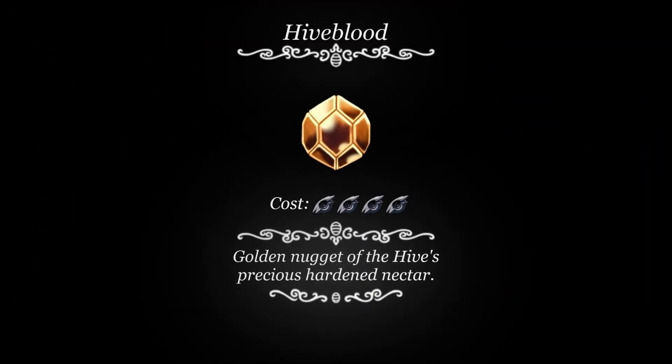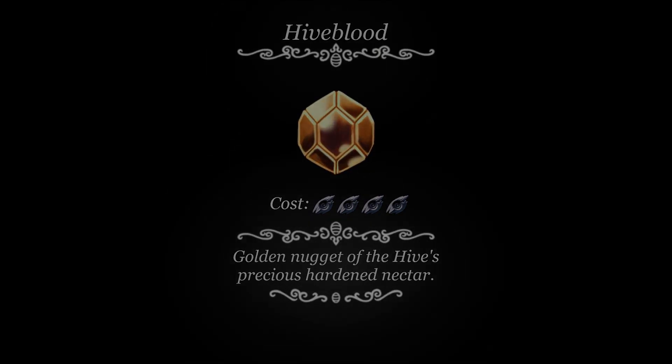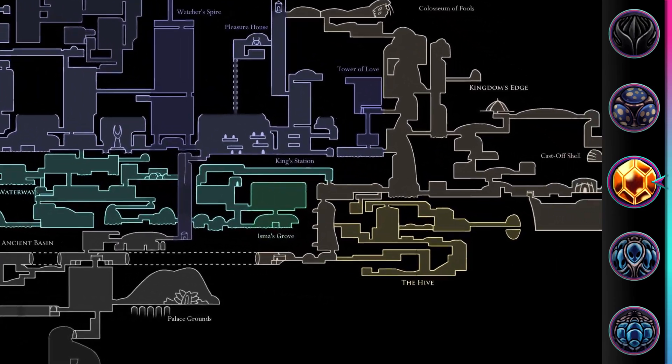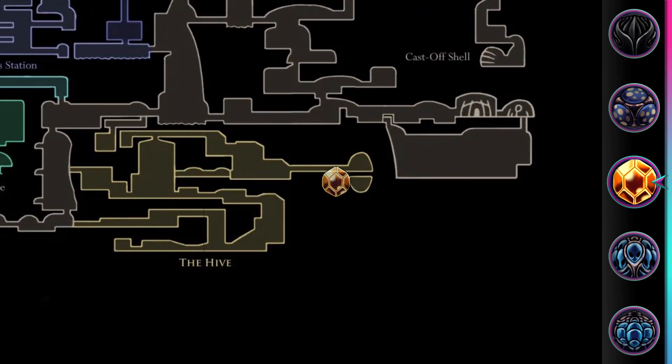Hive Blood. This charm costs 4 notches and regenerates the last mask lost over time. This charm can be found in the Hive, in a room after defeating the Hive boss.